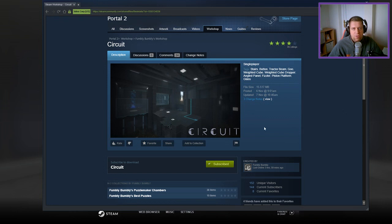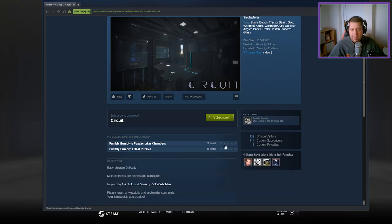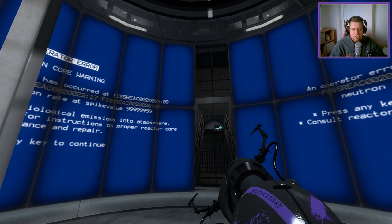But without further ado, let's jump into the description. Easy medium difficulty. Main elements are funnels and faith plates, inspired by Interlude and Dawn by Color Cubeman. Please report any exploits and search in the comments. Your feedback is appreciated.